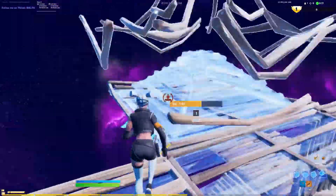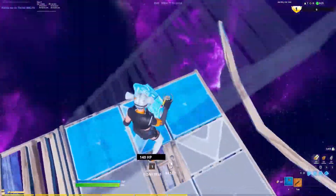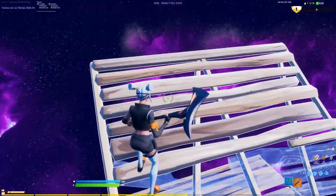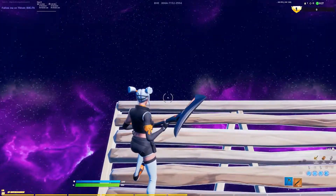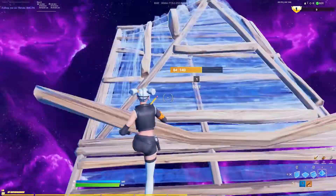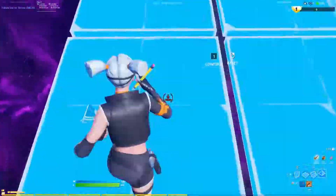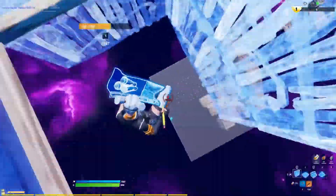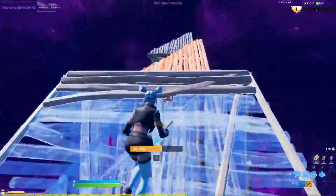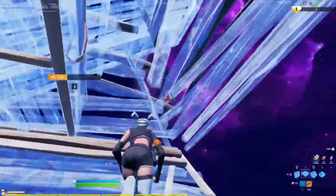The last thing I'm gonna show you guys — just because I want you guys to win more — is what I like to do to show off in free building. This is my secret tip: I just go like this, then like this. Especially when people are threatening me, that's when I show off and stuff.